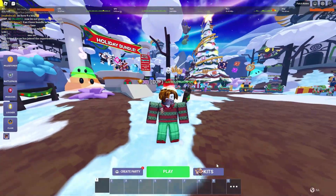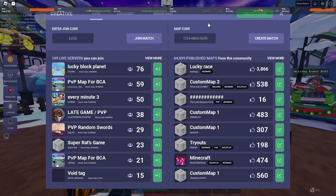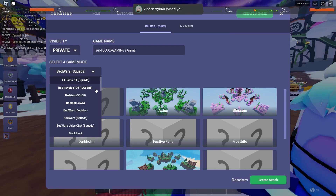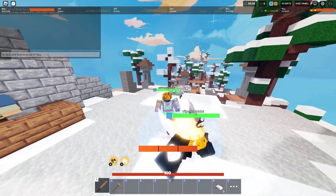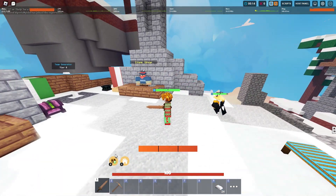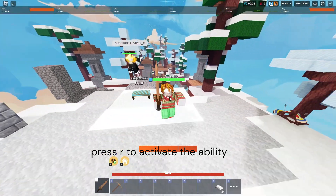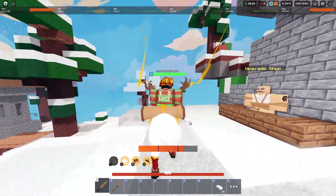My PC is kind of bugged so some of the stuff is invisible, but let's hop right into the custom. I am live right now so my live chat will help me test out my stuff. We are currently using the new kit — the holiday bundle kit — and with this kit you have this R key over here, and you can press R and get a donkey. Look at this donkey breath!